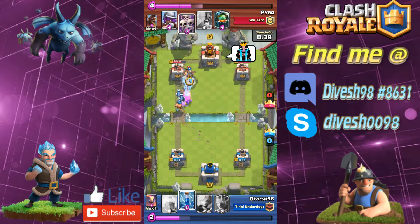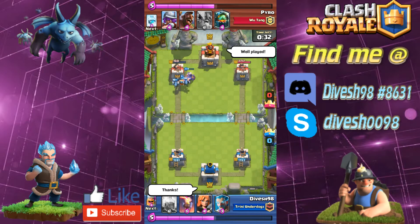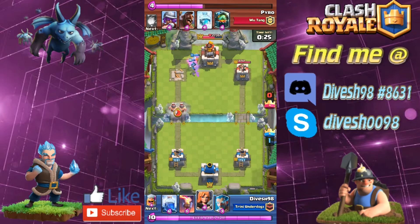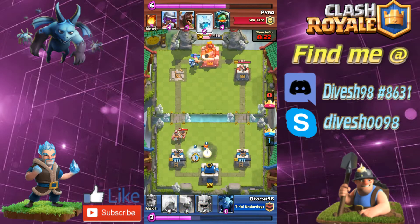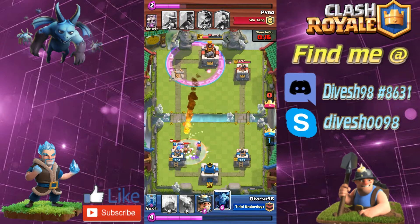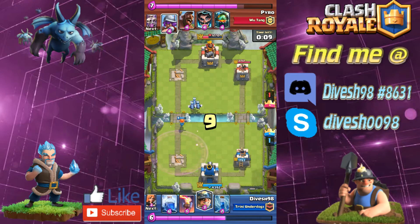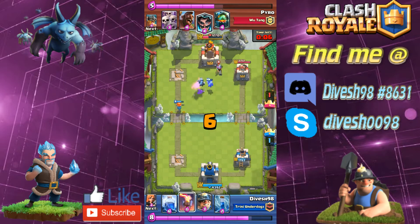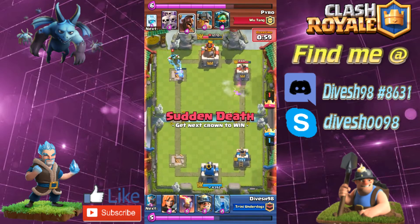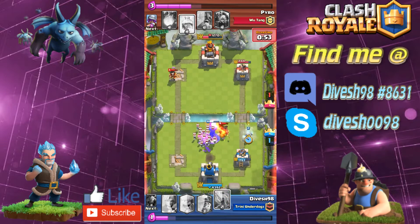I expected the freeze coming in and managed to drop the lumberjack in time. Look at this — I dropped the zap as soon as the skeletons spawned from the skeleton army. That was insane! I was actually going to zap just to make the tower retarget to the miner, and it just so happened to be the perfect timing. The elite barbs tear through everything and make it to the tower even though I tried my best to stop them — they took it down.